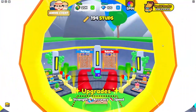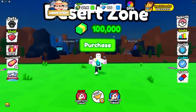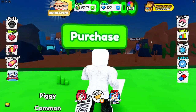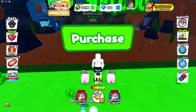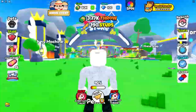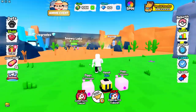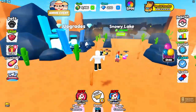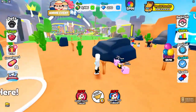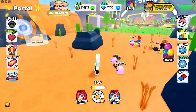I'm gonna grind until I get 100,000 cash — I'll speed it up so I'll see you guys in like five seconds. Okay, we now have 105,000 cash, so let's purchase the desert zone! We're here in the next zone and I should already be able to get the next egg.